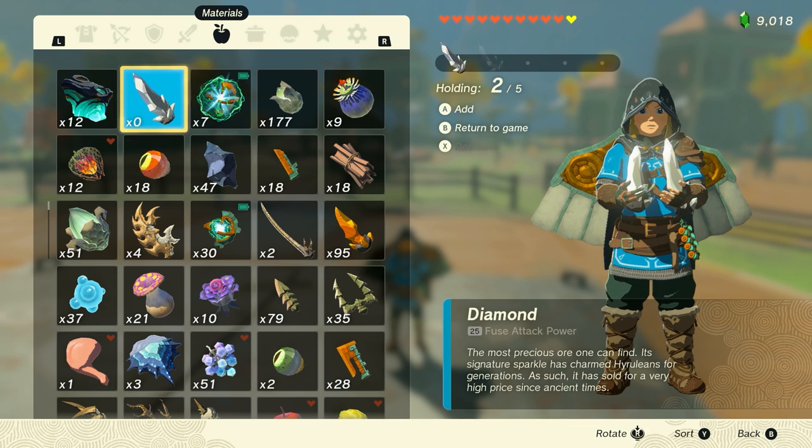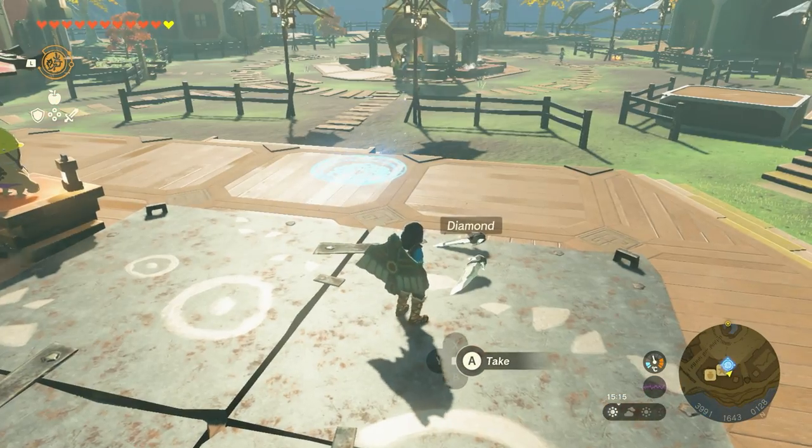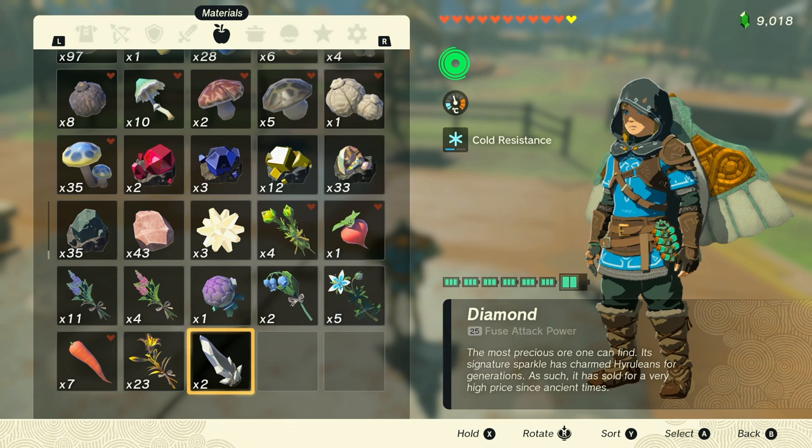You want to hold as many as possible, because you want to reach zero. For example, I'm doing this with diamonds. I only had two diamonds, so I'm holding both diamonds in my hand, and then I'm dropping them on the ground. Then I'm going to pick the diamonds back up. Then when I go back into my menu, the diamonds are now going to be at the very bottom of my inventory screen.